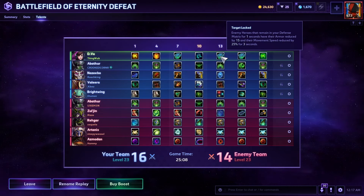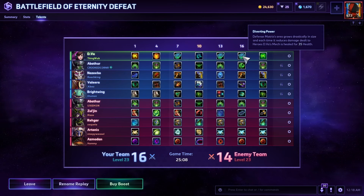Target Lock at level 13 — there are a couple of different things you can go at 13. If you're going for a more ranged build, like if the enemy team is a little harder to stick to and you have to play safer because you're getting bursted too easily, you can go for a big shot build and pick up that talent. But for this build we went for Target Lock — it slows enemy heroes who are inside of your Defense Matrix as well as reduces their armor while they are inside your Defense Matrix.